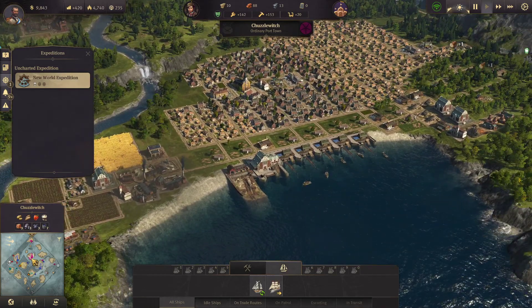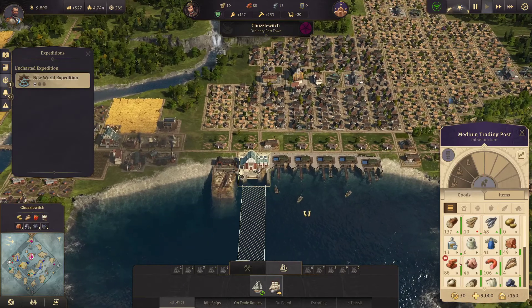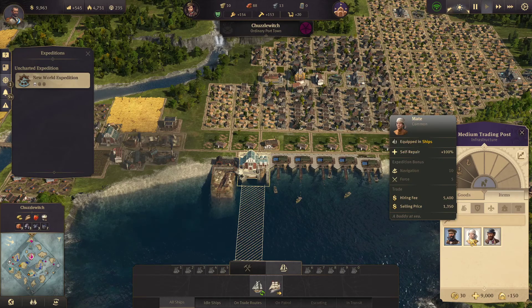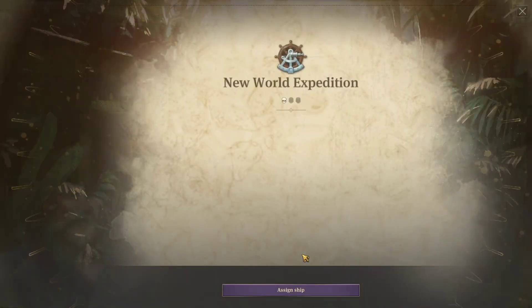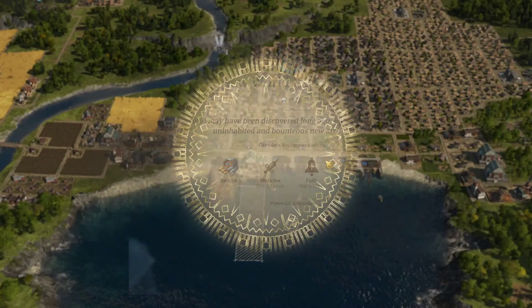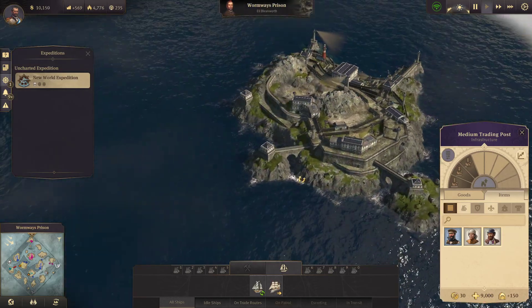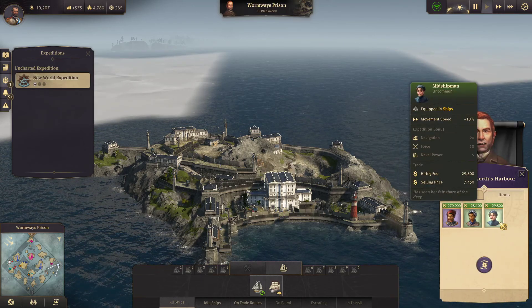We're going to load them up with supplies — they'll need fish, not a lot but a little. We'll give them some fish and some of our experts depending on who we think is best. Self repair is good. Diplomacy, navigation, force, crafting and navigation. We need medicine, faith and navigation. It's going to be faith and navigation that we've got. We just don't have anyone with medicine.